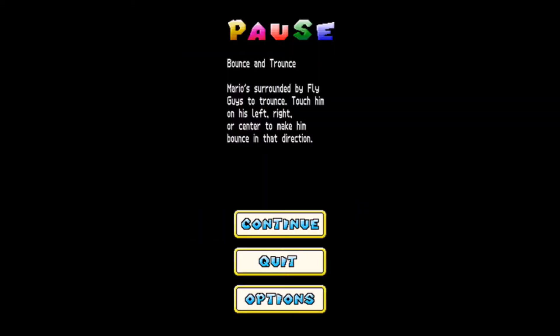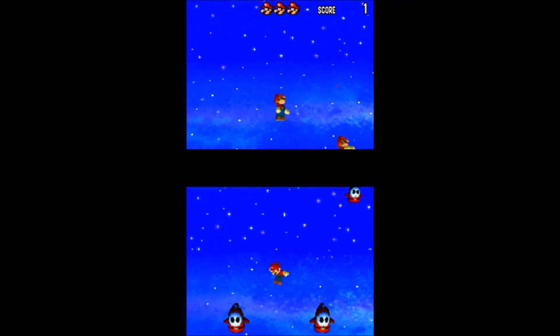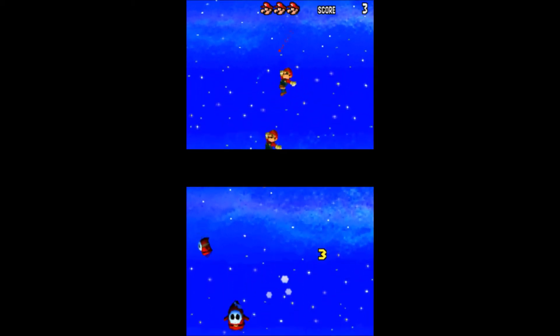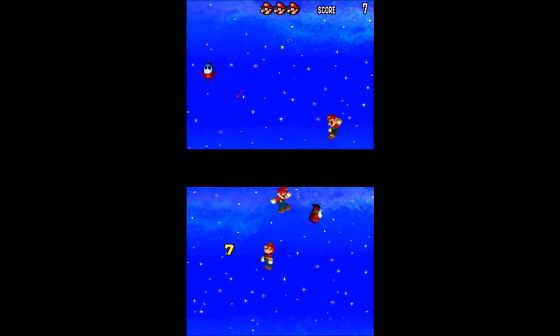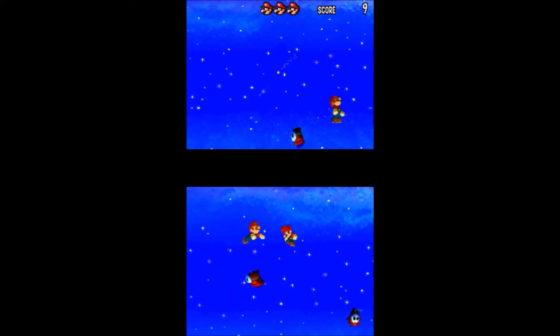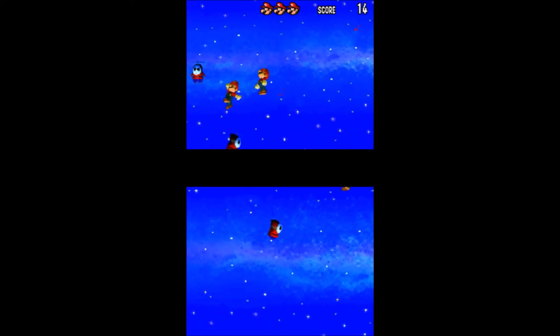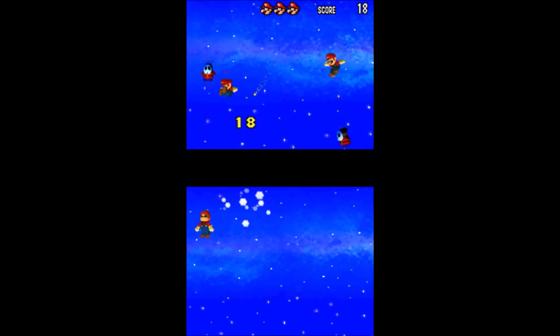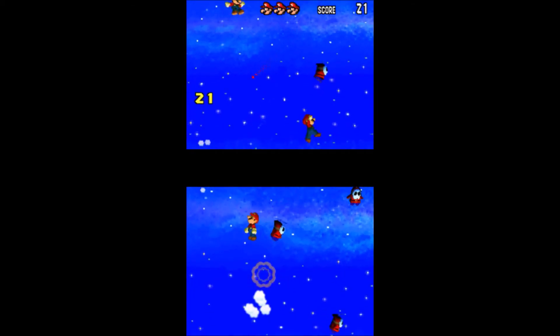Bouncing Marios - touch him on his left, right, or center to make him bounce in that direction. This is basically the endless version of the fly guy thing - instead of going by stages, you just keep stopping fly guys as long as you can. I just don't get the hate a lot of people have for Sunshine. I mean, actually I do - they say it's like a bad game, and I'm like, what? How do you call Sunshine a bad game? It's got a nice feel, it's very fun to walk around. It feels better to move around in that game than Mario 64 - and I love Mario 64, it's my favorite Mario game.